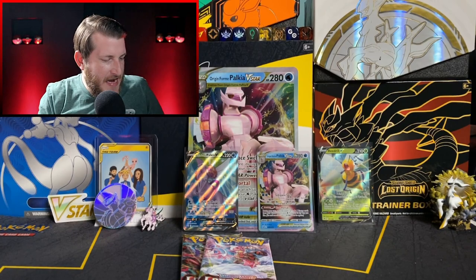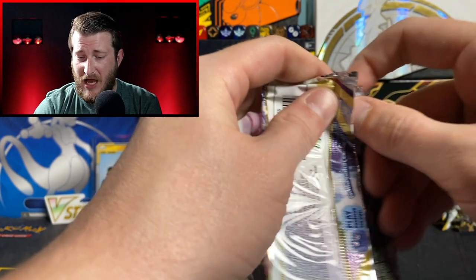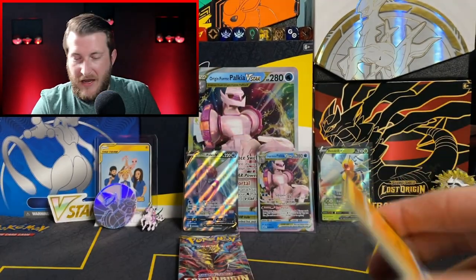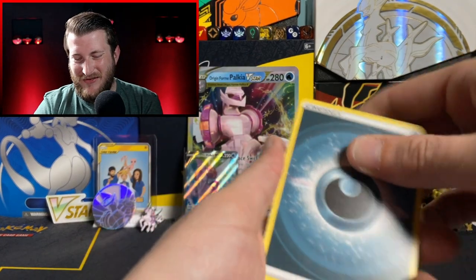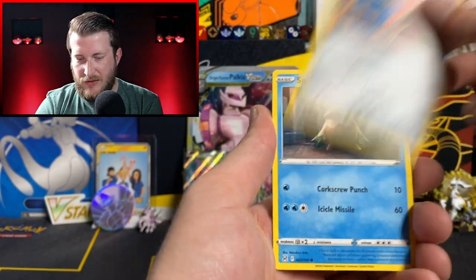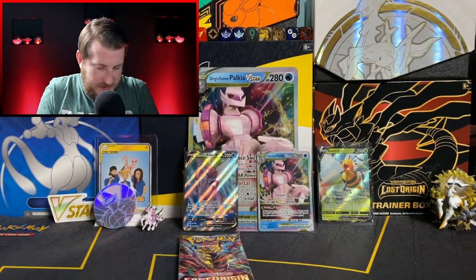We have two packs left — two Lost Origin packs. Hopefully we can get something spicy. I'm going to save that Giratina pack for last, hoping for some last-pack Giratina luck with that Alt Art. I've pulled the Galarian Perserker so I definitely don't want another one of those — still need the Rotom, Aerodactyl, and Giratina Alt Arts. Got Darkness Energy, Lady, Lampent, Iscan, Binacle, Gumi, Bronzor, Snover, Jynx, Glaceon Reverse, and a Raichu Non-Holo. That Raichu is super common — I think I pulled two of those out of my Dialga box.